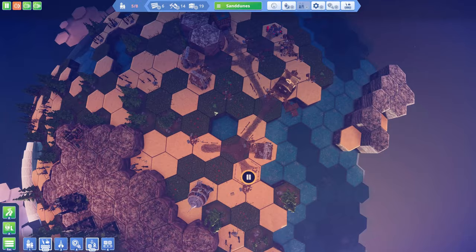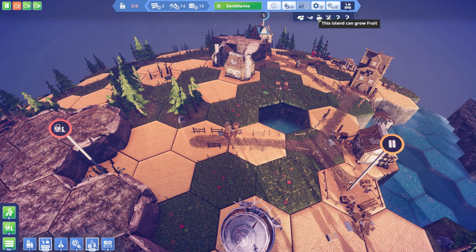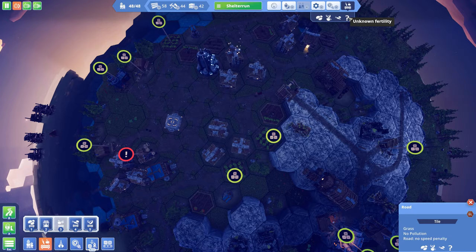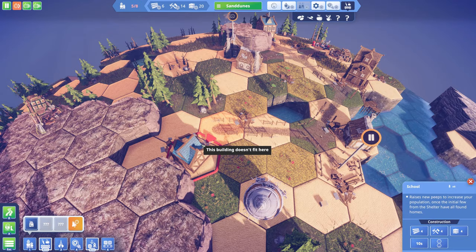Over here I do need one more building — the school — in order to get more peeps out. In this place I am able to produce fruit by building orchards, which is not something I can do on the first island, as it only has the ability to grow potatoes, tea, and vegetables. But over here the fertility says I can do fruit, and this is why I'll do orchards here and then export that fruit over to the other town.